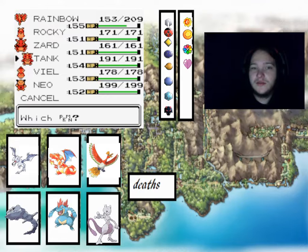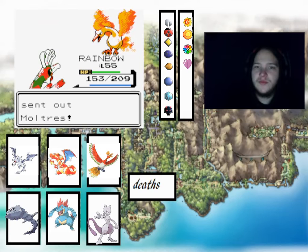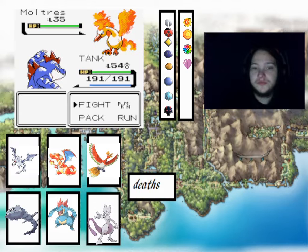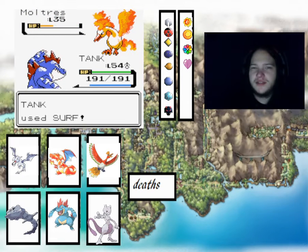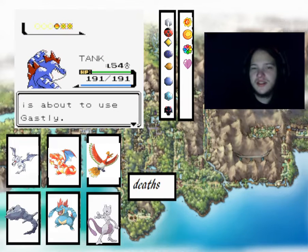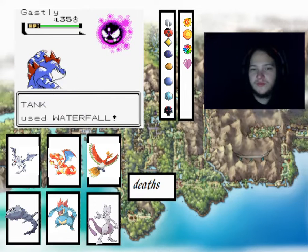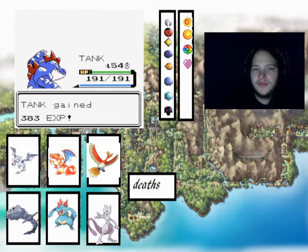Then it's Moltres - we'll switch for Tank because we've got the type advantage of being Water type and we can just use Surf. Probably want one hit - it might, as it's super effective. It does! He's got that dual typing. We use Waterfall - shouldn't have any problem one-hitting it.